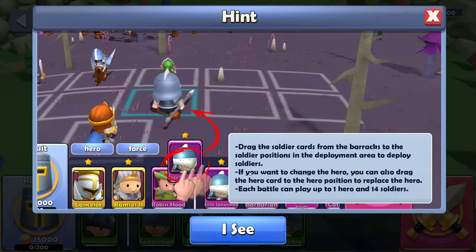Go to war. Drag the soldiers' cards from the barracks to - oh, this looks like a pay-to-win game - from the barracks to the soldiers' positions in the deployment area to deploy soldiers. If you want to change the hero, you can also drag the hero cards to the hero position to replace the hero. Each battle can play up to one hero and fourteen soldiers.